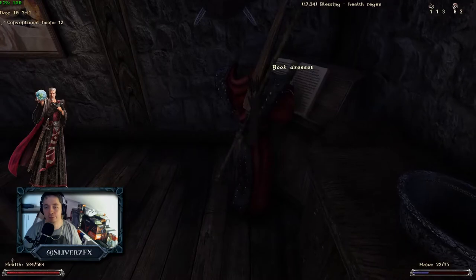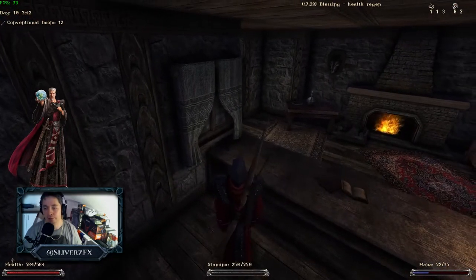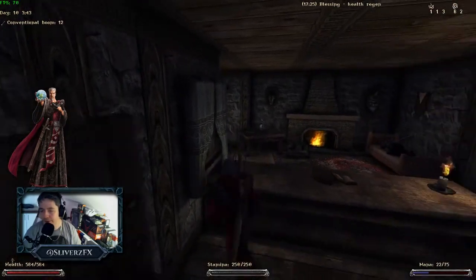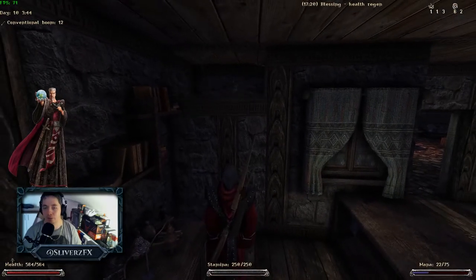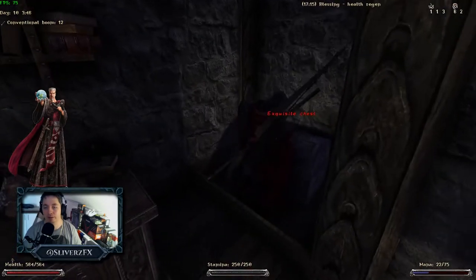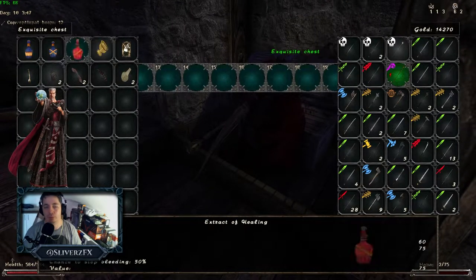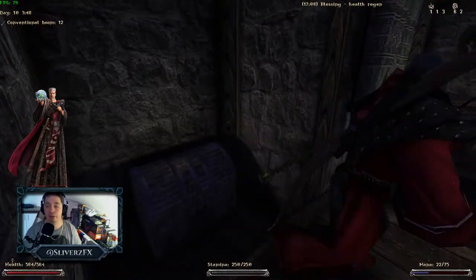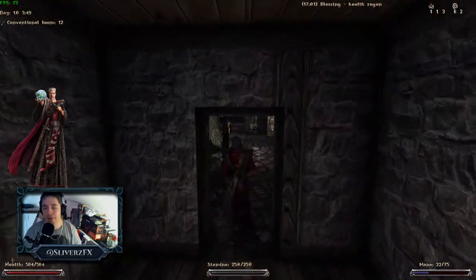You activate the blood chalice with that little button down there — you just have to be next to it and press it, and this wall just comes crashing down into nothingness. The exquisite chest contains the second blood bowl. I'm gonna take everything, even some ingredients I'll probably never use. That's the second blood chalice.